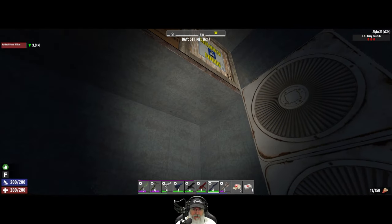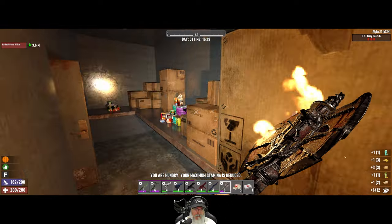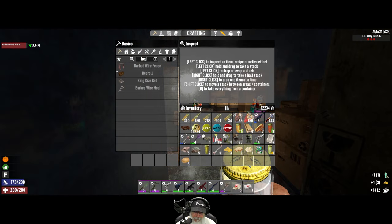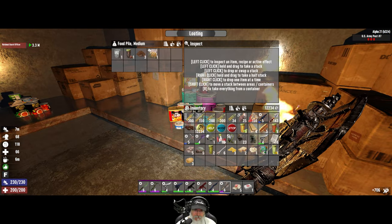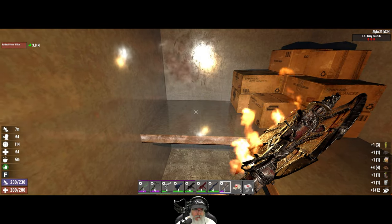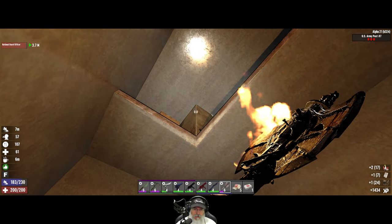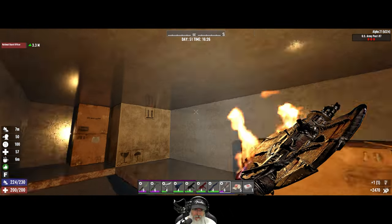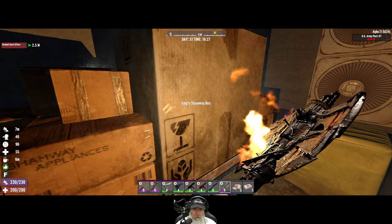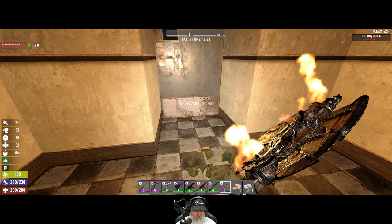Nice storeroom back here — let's see what's in all of these. Very nice, let's drink this right now. We're hungry so we'll throw down a couple of chili dogs. Let's consume that one too. Is there anything else up here besides just cardboard? I don't think so. We got all these cupboards looted — alright, let's go in here ZTF.